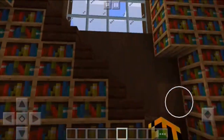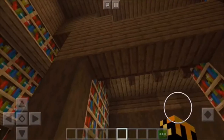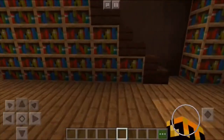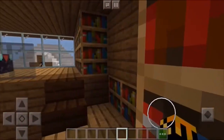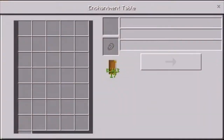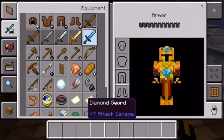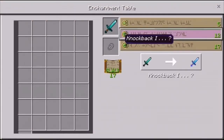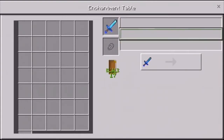Right in here is where y'all saw that — we have a bunch of bookshelves everywhere. Let's go upstairs. Right up here we have some more books and bookshelves, and then we have our enchanting table. All I have to do since I'm in creative is get a diamond sword and enchant it without needing any experience or lapis.